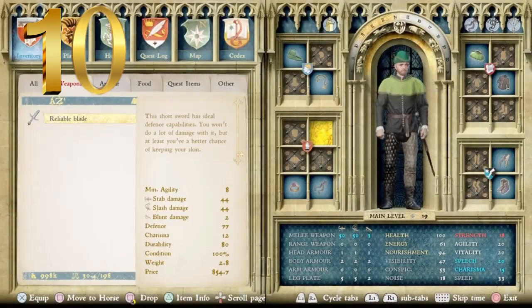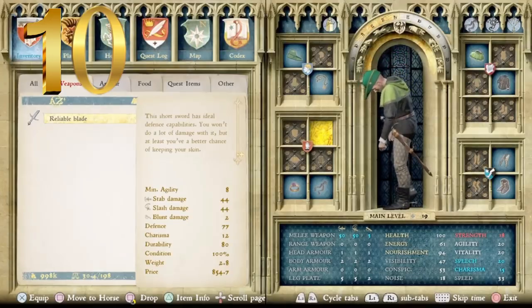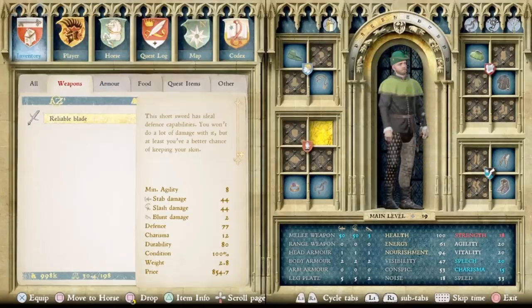In the menu, it says this short sword has ideal defense capabilities — you won't do a lot of damage with it, but at least you have a better chance of keeping your skin. I consider this a good secondary weapon for archers or people where melee up close isn't their primary source of combat. It has a minimum agility level of 8, balanced stab and slash damage of 44, defense of 77, charisma of 12, durability of 80, and a price point of 854 groschen.